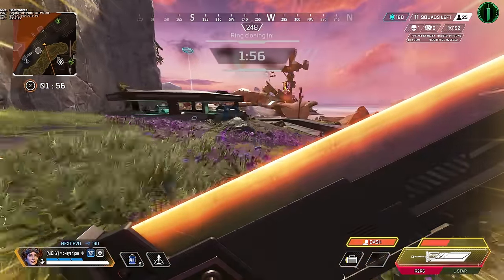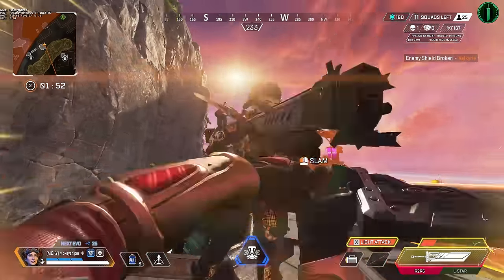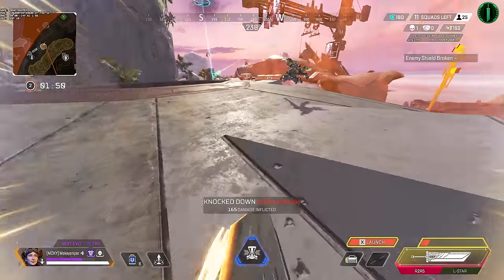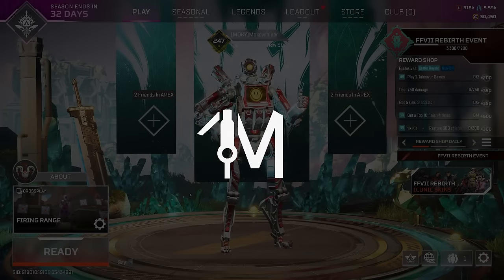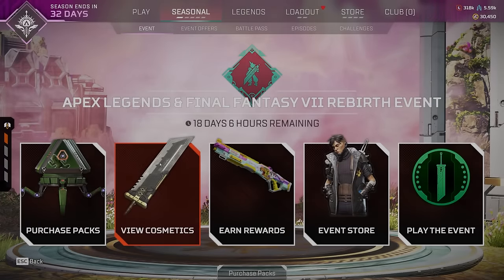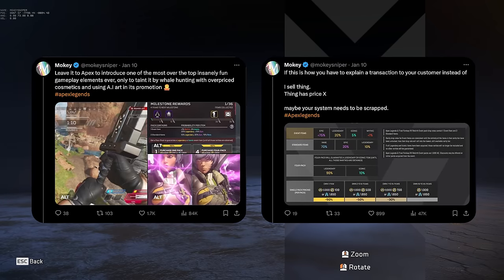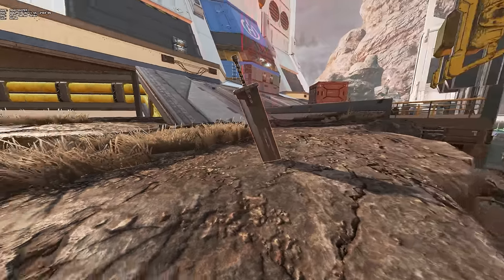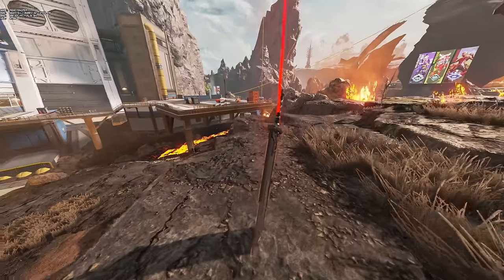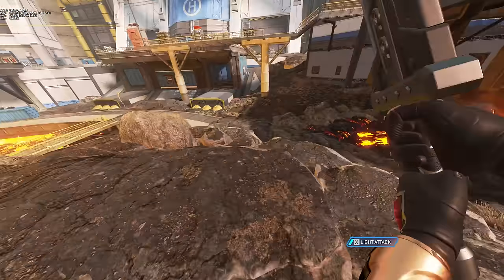The Final Fantasy Apex collab is here, and the Buster Sword that drops in-game gives us movement we have never had in Apex. Here is all the movement tech found in the past three days. To clear up some confusion: there is a Buster Sword heirloom you can buy in the store which has no gameplay benefits — it's just a cosmetic. The separate Buster Sword weapon is part of the limited game mode and enables crazy movement. That's what I'm going to talk about.